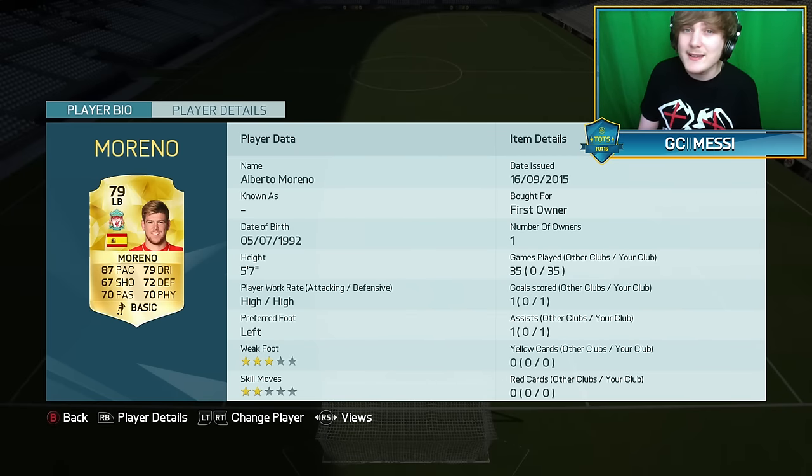At left-back we go with Alberto Moreno. I kind of despise him at the moment in real life — that performance in the Europa League final was hideous. I really like his personality, but he's not a left-back. He's very good going forward sometimes, but defending he just loses his head, especially against Sevilla where he was at fault for two goals. That's why we definitely need a new left-back for next season. He's quick — that's the reason he's in this team and he's a good left-back on FIFA — but in real life he just lacks the defensive ability.